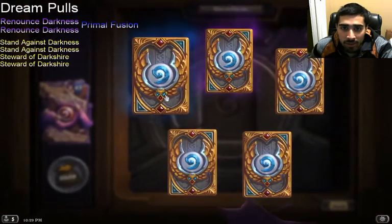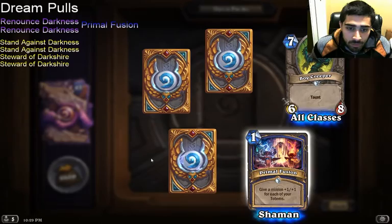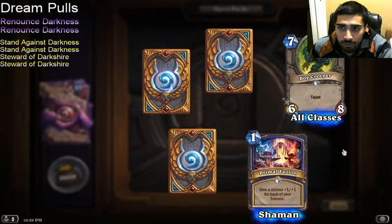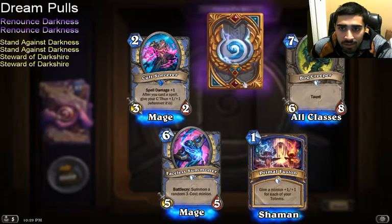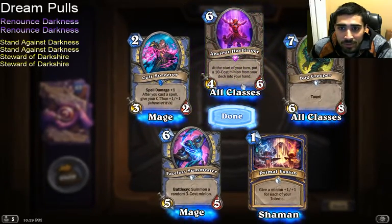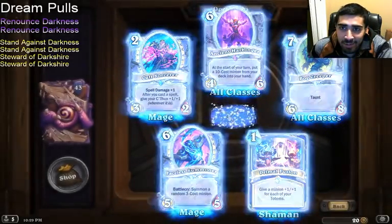Another Epic and a Rare. Bog Creeper, Primal Fusion. If I wanted to play the Druid deck, I now have the pieces — but I also now have the pieces of the Shaman deck. Faceless Summoner, Rare — Cult Sorcerer, seems decent. And Renounce Darkness! Ancient Harbinger looks fine for a C'Thun deck or something.